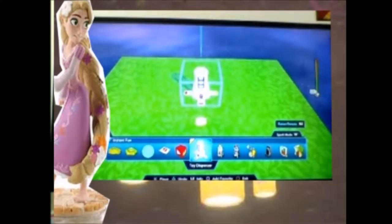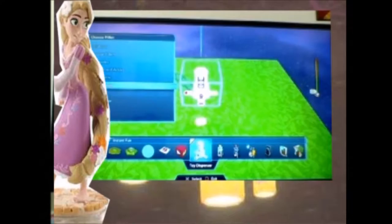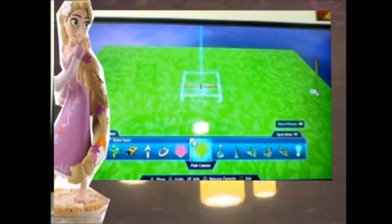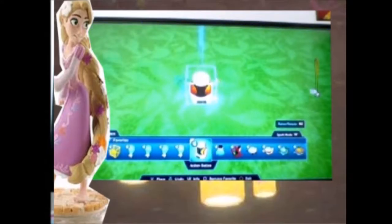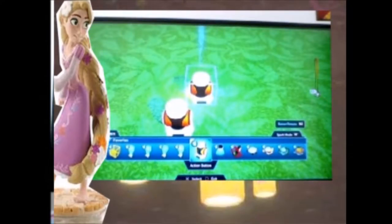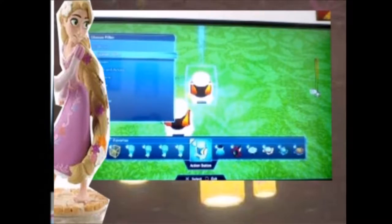I'm going to start off by working on the gameplay. The gameplay I'm going to do is have randomly chosen areas where an object will appear, and you have to go and get that object from those locations. You won't know which one it's going to be at, so you'll have to search to find the objects.